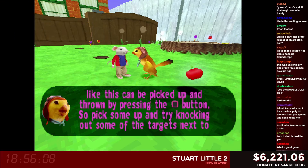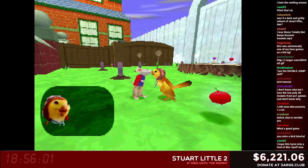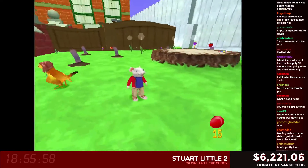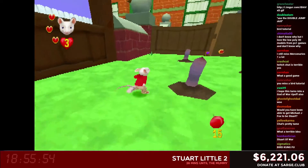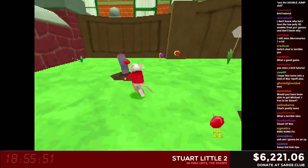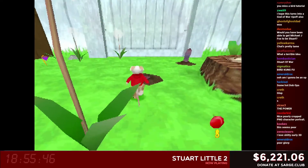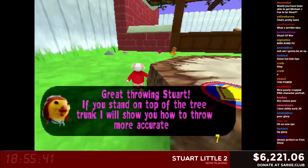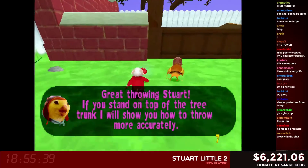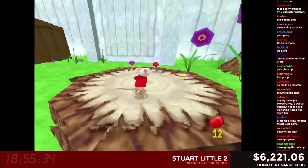We got $30 from Nicholas Randolph — forgot to vote last time, voting for Worms 3D. Get it? 30 instead of 3D? Because I donated 30? I'll see myself out. Thank you. And we got $25 from David Pickup. I'm already a Sarge Club member, but this seemed like a better way to vote than an email. My vote is for Mart Racer. Thank you for double dipping. Let me just push those donations and we are good.